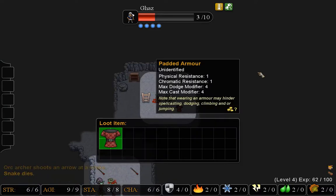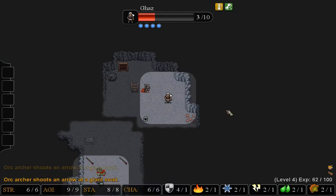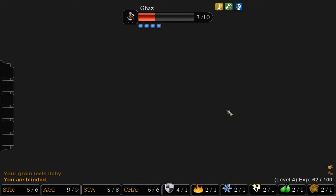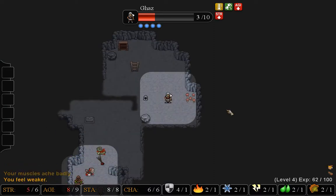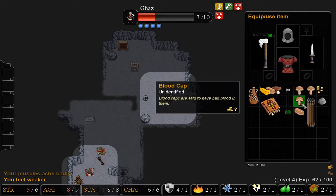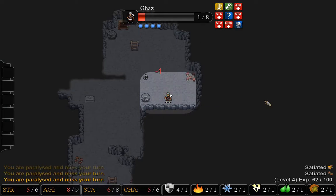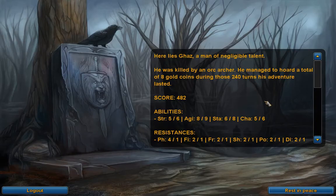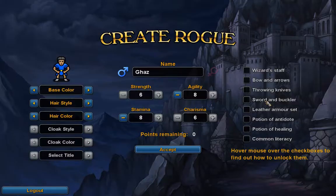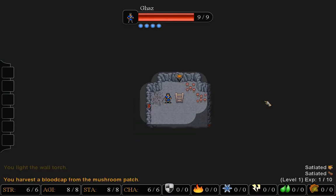Oh crap — I have dungeon disease, which has a lot of nasty side effects, like the reduction of my stats. I am going to die. Getting this is no good. I'm coughing up blood. And just like that — well, that was unfortunate. But rats do tend to give you the plague. Try it again, because that's all you can do in a roguelike.